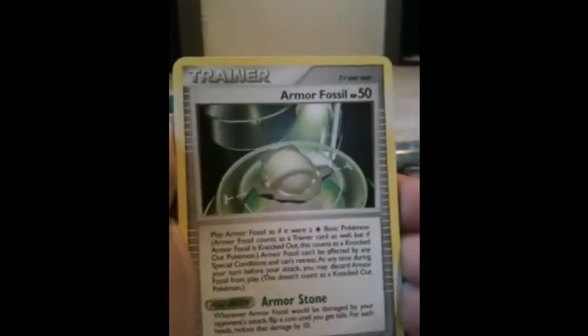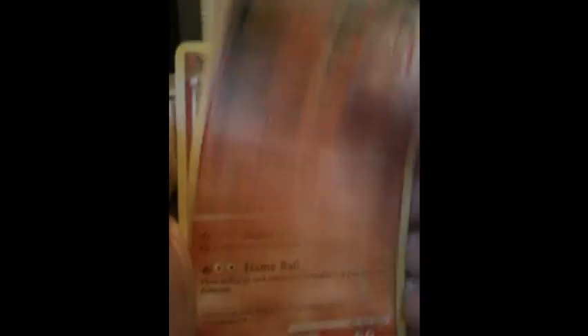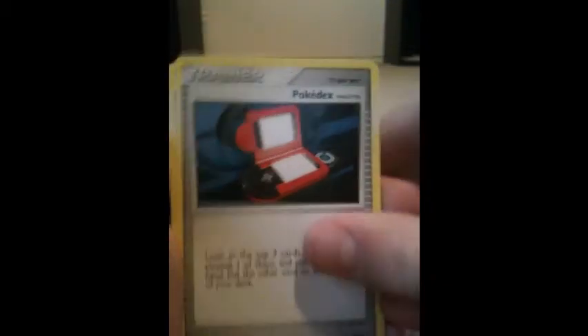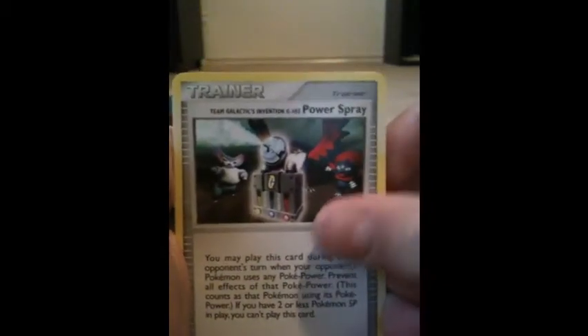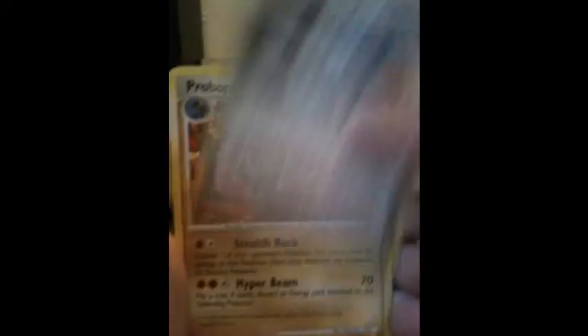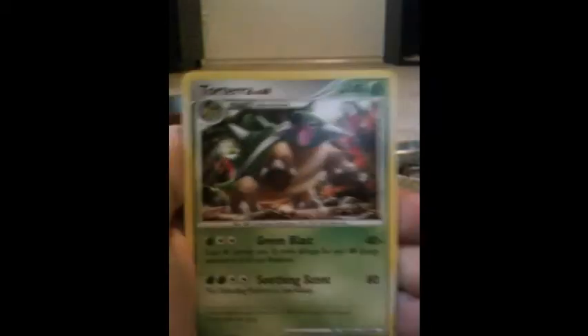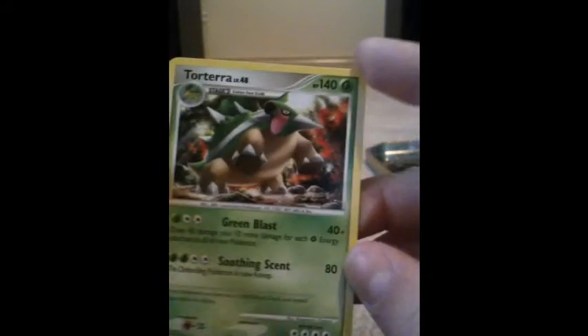I haven't pulled any Primes or Level Xs, but that's expected. From Platinum: Lotad, Armor Fossil, Vulpix, Torkoal, Purugly-G, Pokédex, Team Galactic's Invention, G103 Power Spray, Probopass, Happiny Reverse, and Torterra — non-holo rare, but still a really good card.